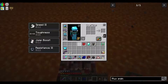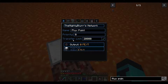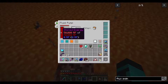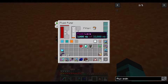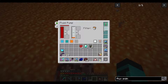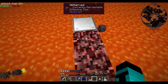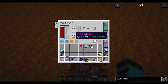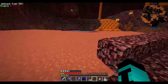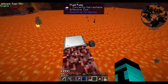Let's stick our fluid pump down like that, smack above the lava. It's detected that we're above lava. Now we need to power up our fluid pump with our network. There we go, it's getting lava. Now let's put our range add-on in. Why are you not working? The entire working area is covered but something seems wrong.